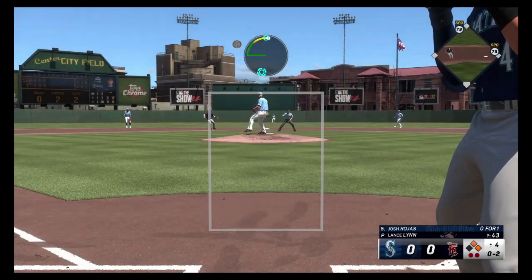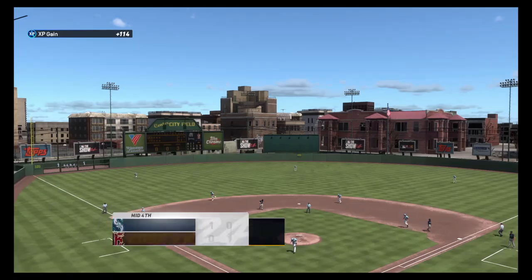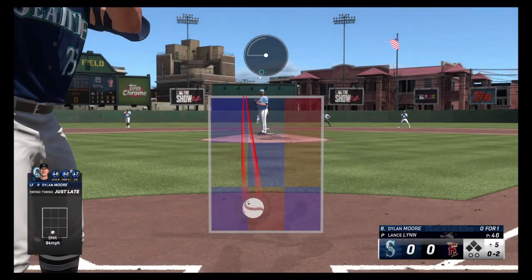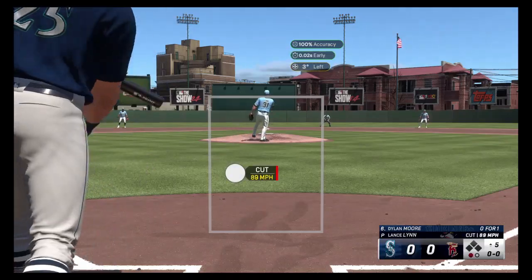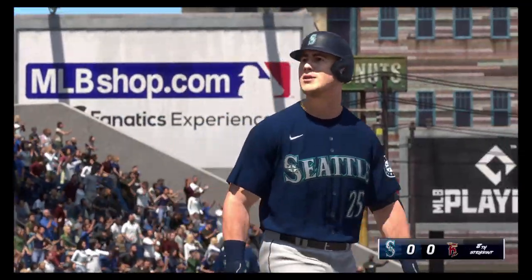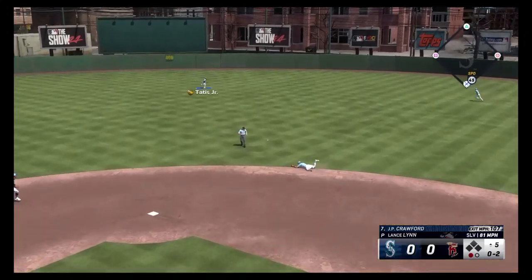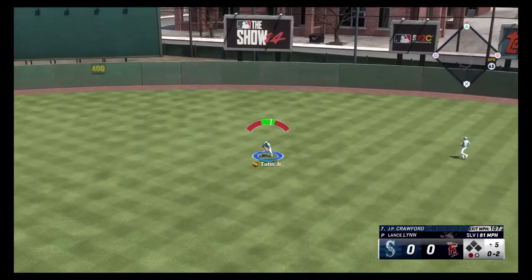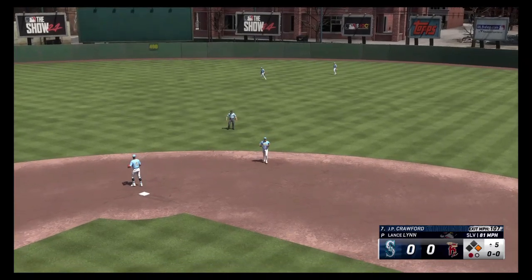Cutter low to Josh Rojas — 1-2. Got Dylan Moore on the cutter. Slurve in to J.P. Crawford — what an absolutely perfect hit, 107 off the bat. Of course I hung it, so of course he drilled it past Bazzana.